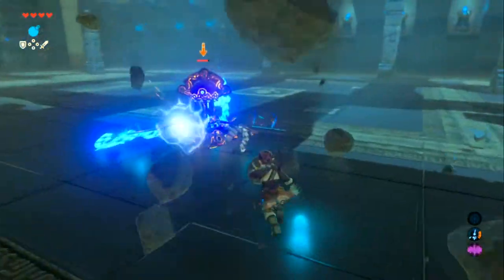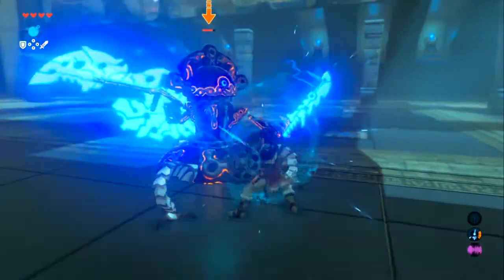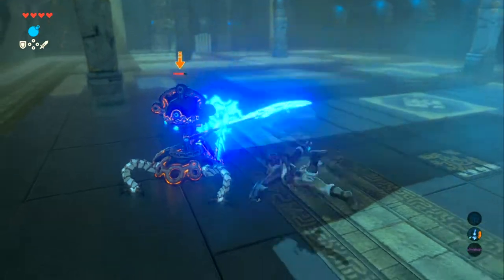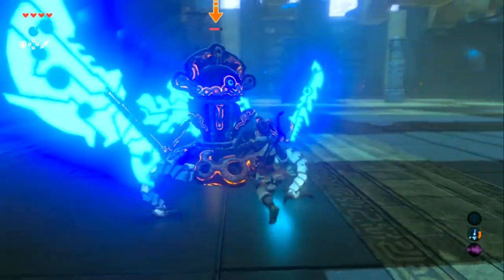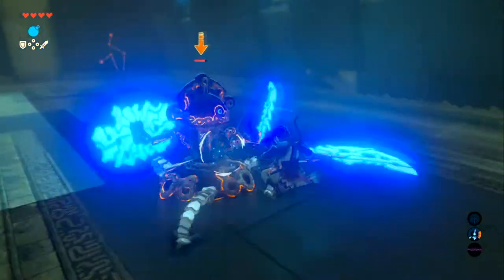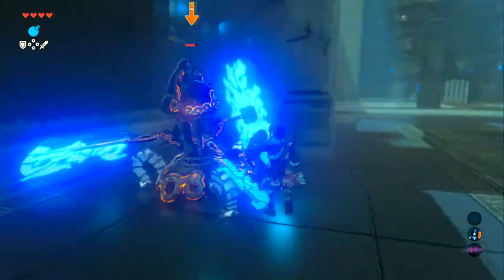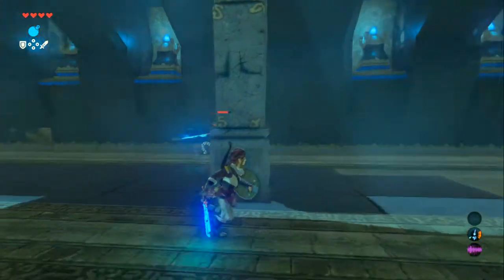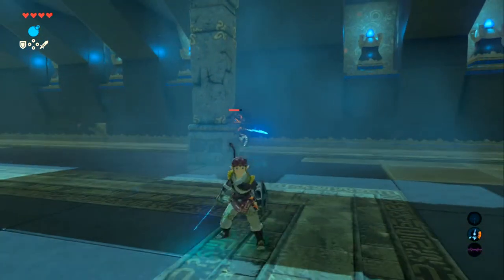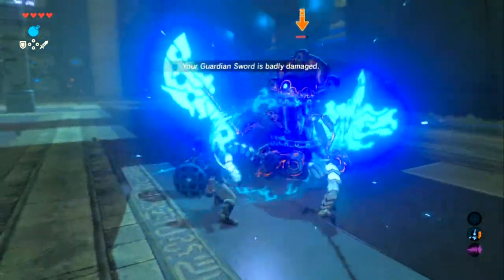Hitting a pillar. Pressing the wrong button again. Keep pressing B when wanting to jump. Jumped the wrong way trying to do a backflip — accidentally pushed the control stick the wrong direction. Three hits landed!